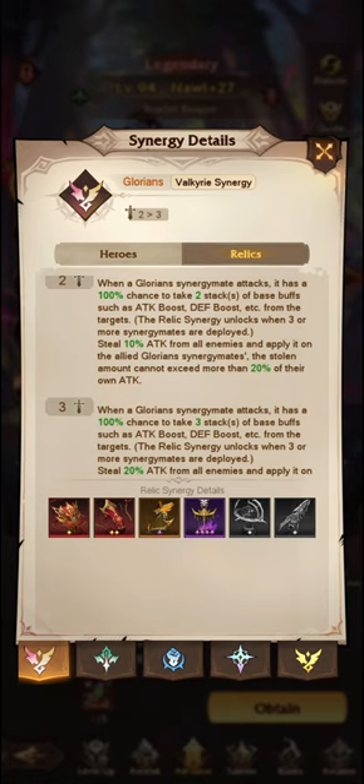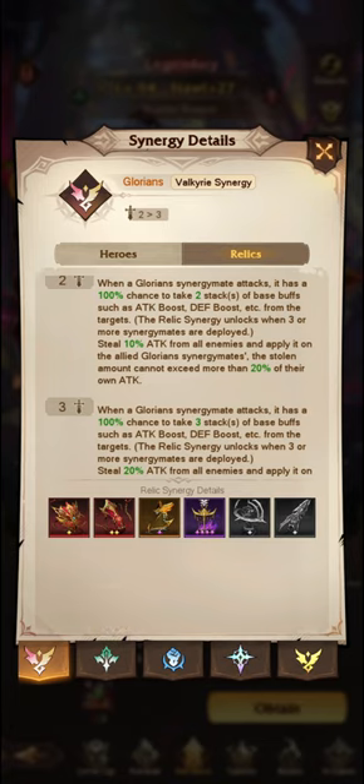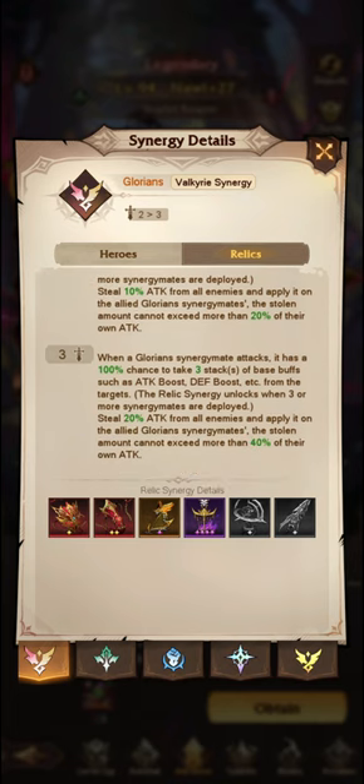With regards to relics, the spear I do not have. It is expensive if you would like to buy it. When a Glorian Synergy mate attacks, if you have three relics deployed, it has a 100% chance to take three stacks of base buffs such as attack boost and defense boost from the target, and steals 20% attack from all enemies and applies it on the Glorian Synergy mates. The stolen amount cannot exceed 40% of their own attack. It returns enemies back to a neutral state — for all your Glorian Synergy mates whenever they attack. It's just absolute savagery.